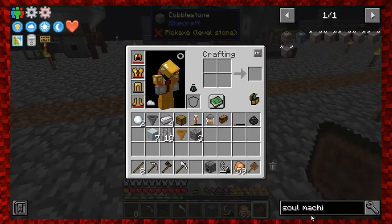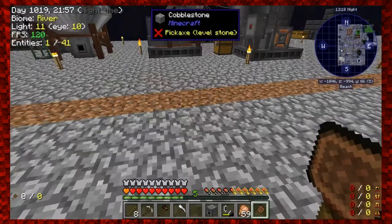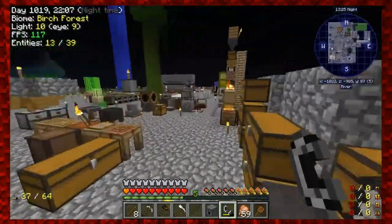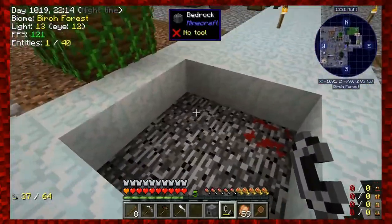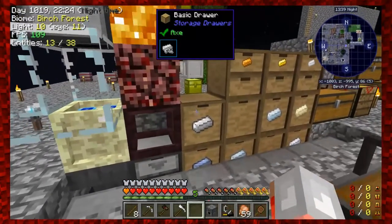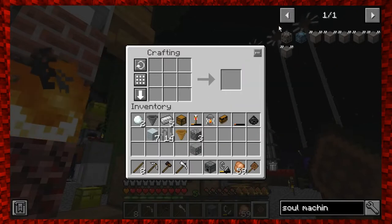Soul Machine Chassis needs to be made with a Simple Machine Chassis and an alloy smelter, or I can use an induction smelter. I'll make another Simple Machine Chassis - I need more Grains of Infinity. Let me check over here - got one more. Do I have extra iron? There's iron right here. Let's make another Simple Machine Chassis.